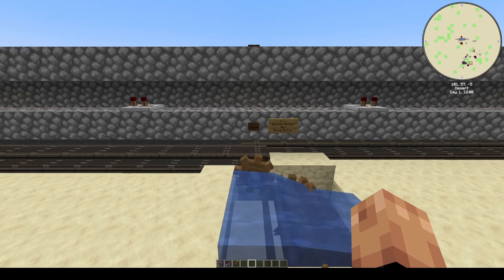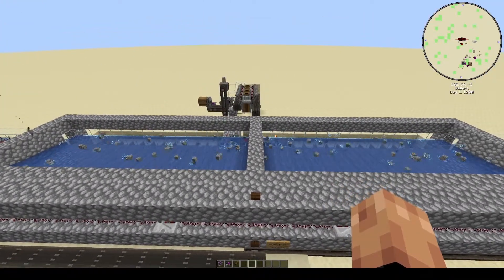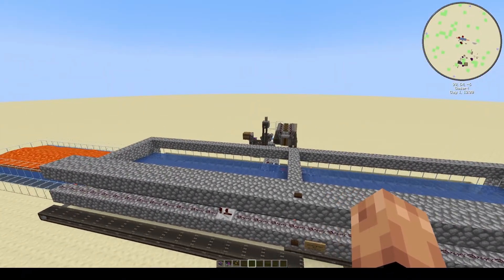Welcome back, this is AlphaBuy1, and this is my survival friendly cobble farm. It's capable of producing up to 160 cobble per cycle per layer. This can be milled and washed to around 20 iron nuggets.